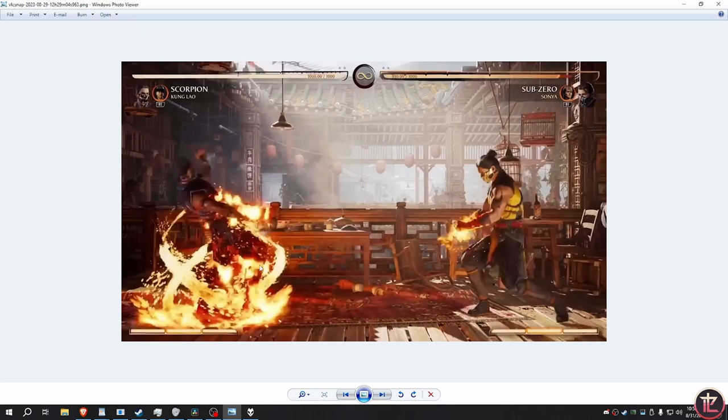Hellfire is a homing projectile move, just like in Injustice 1, MK9, and Deadly Alliance. He can basically constantly check you from anywhere on the screen, but the closer he is the more unsafe it's going to be. In the match video, they needed a cameo assist to punish it — specifically a Kung Lao hat assist, then comboed after with a Johnny Cage shadow kick.